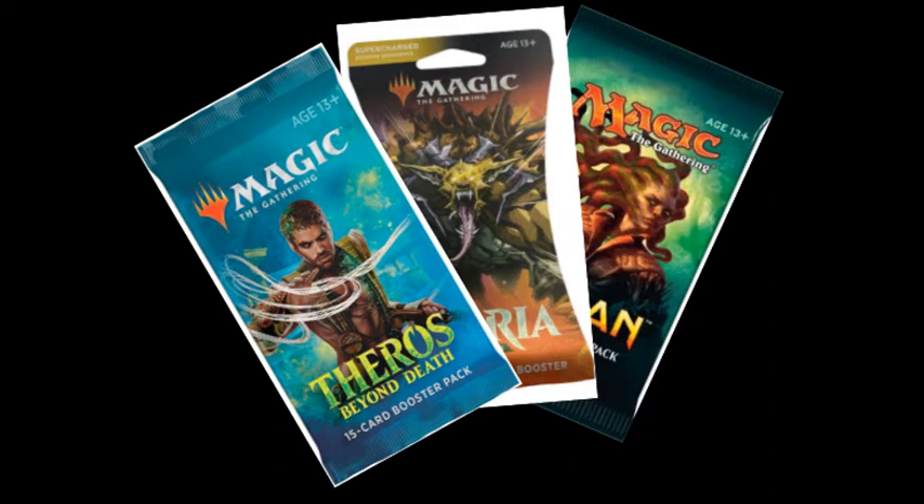In booster draft, you have eight players including yourself, and three booster packs per person — that's 24 booster packs times 15 cards each, so a lot of cards. What you do is open a pack, take one card and pass it down, and the next person takes one card and passes it down, repeating this process until all the packs are gone. Then using the cards you've picked, you add in as many basic lands as you want and make a 40-card deck. There are no four-copy limits in this format, but there is no sideboard. Drafting is a very complicated process requiring a lot of skill — similar to reading opponents in poker, you need to be able to read your opponents to be really good at it.